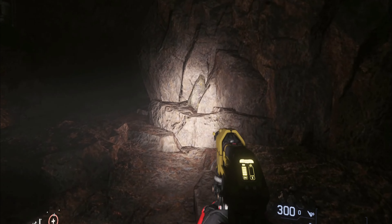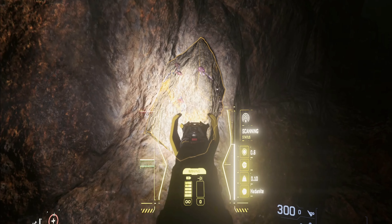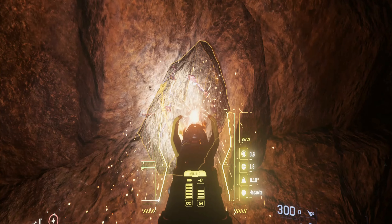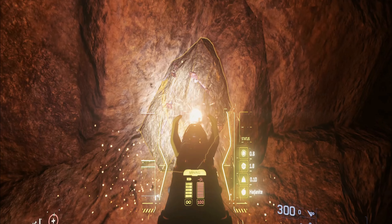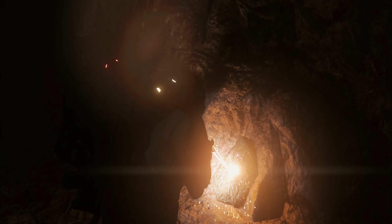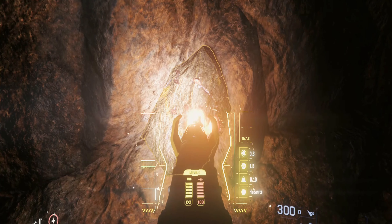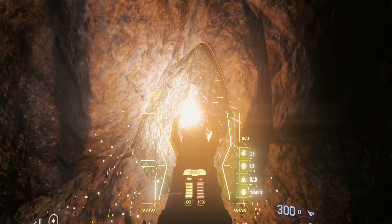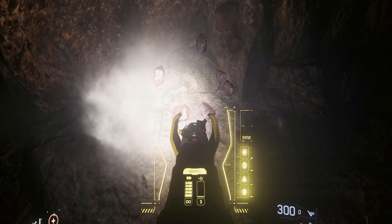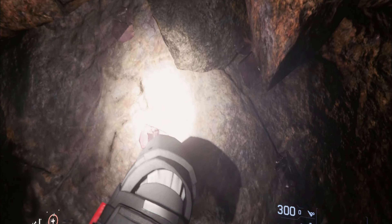Mining in Star Citizen is fairly linear in its design with a distinct and clear path for progression. Everyone can mine and no ship is required. You can literally grab a multi-tool and a mining attachment, head over to any moon, and find a cave or any planet that has deposits on it for hand mining. For reference, cracking is the term used when you've cracked a rock to break it down into a material so you can collect it for profit.